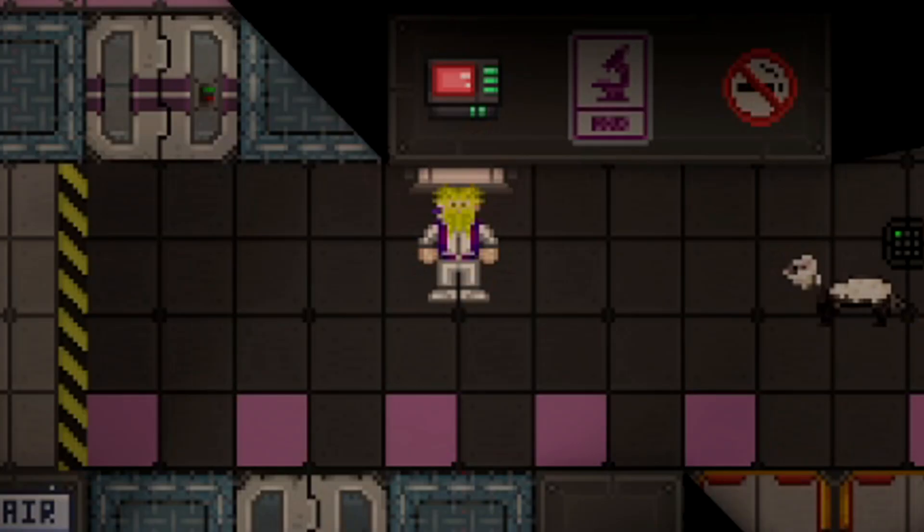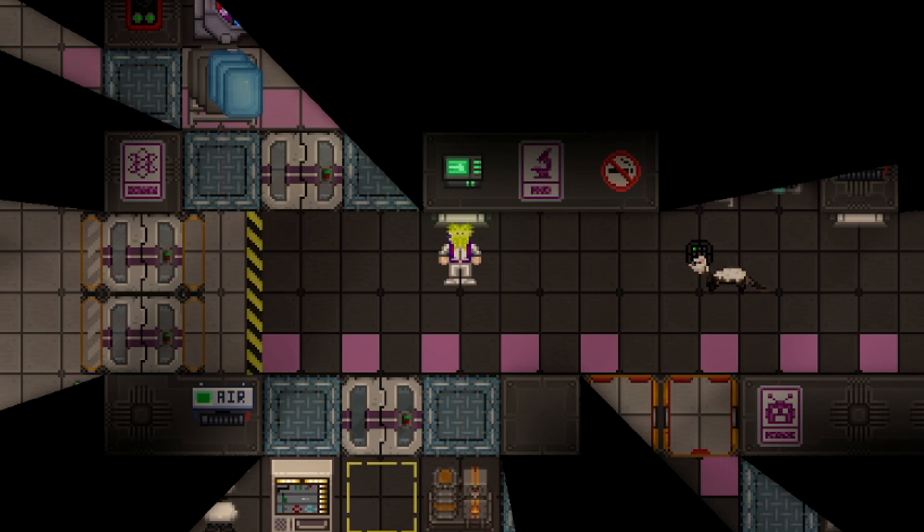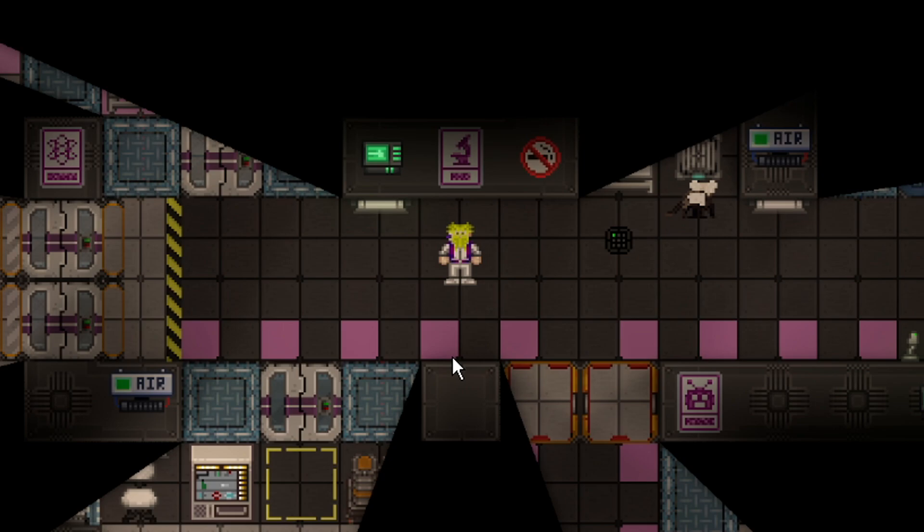Welcome to the station crew. The scientist in Space Station 14 is tasked with earning research points. The research points will then be used to unlock technologies which unlock items. They range from fun quirky items to very valuable items for the station as a whole. For the purpose of this video, I'm just going to assume that you are a scientist who has spawned in science.